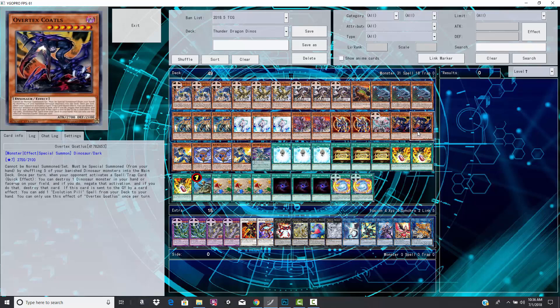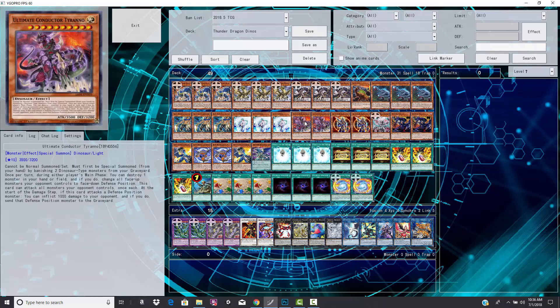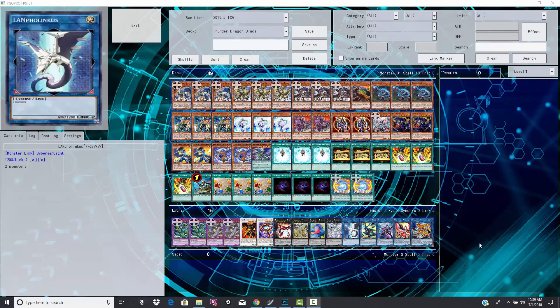I get how running Lightsworn cards like Raiden and Charge of the Light Brigade gets the Thunder Dragons in the graveyard so you can banish them and activate their effects when banished — I do kind of get those two working together. I just don't think Dinosaurs and Thunder Dragons work together at all. Dinosaurs are chaos-themed — Oviraptor and Quillus are dark, Giant Rex is earth, and Ultimate Conductor Tyranno is light. I don't get why the Dinosaurs are even chaos-y. In general, Lightsworn is probably a better natural fit for Thunder Dragons.